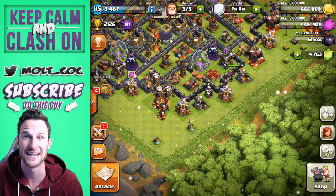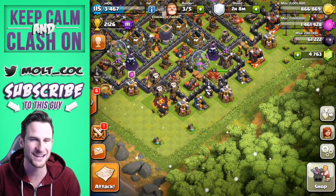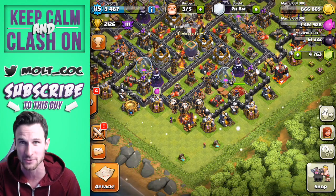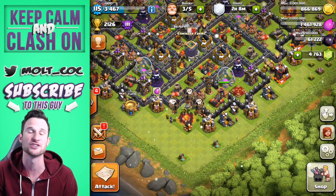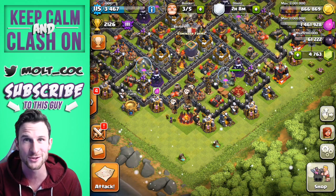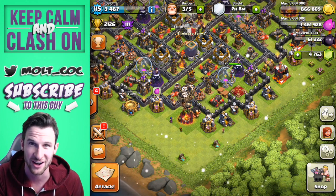Hey, what's up guys, welcome back - it's me Mo, so happy to be here with you guys. This weekend we've got another attack strategy: the GLITCH attack strategy. That's giants and goblins for the G, loons for the L, and witches for the ITCH.